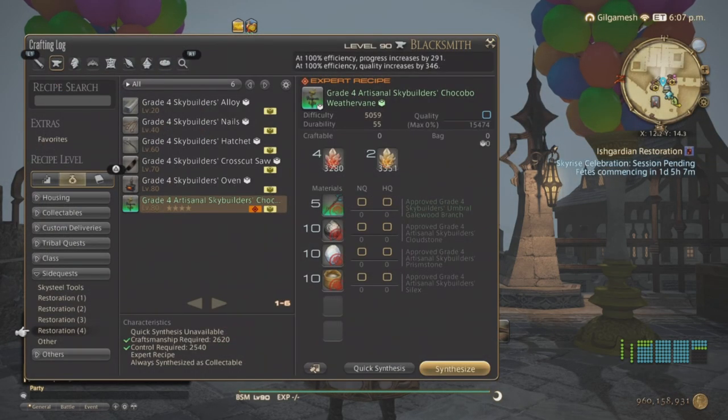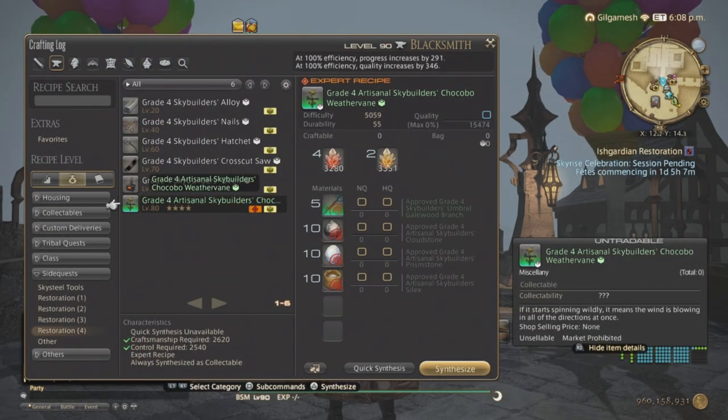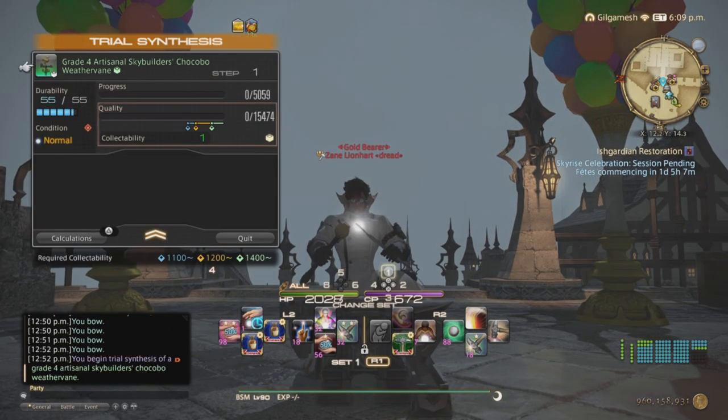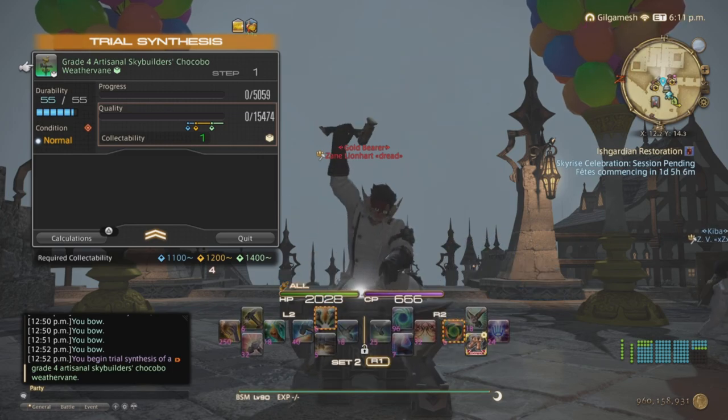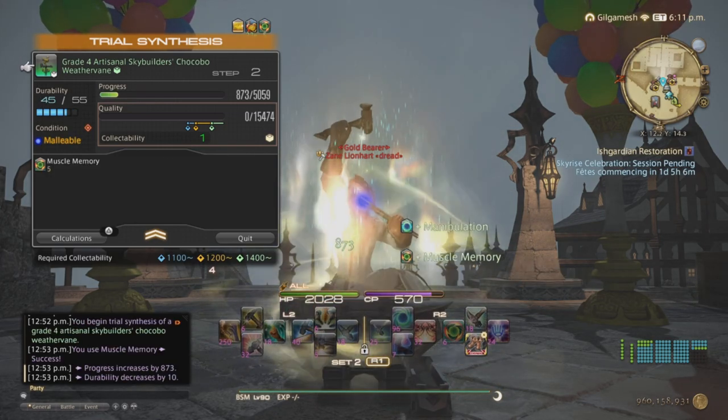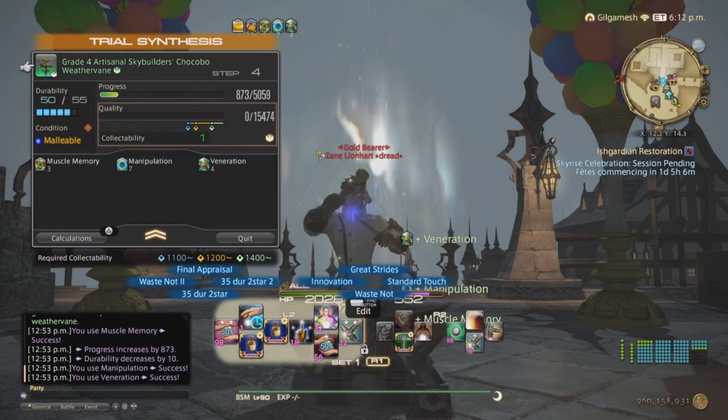So no Goods, Excellent, or Sturdies are required. Do a trial synthesis. The rotation is going to be Muscle Memory, Manipulation, Veneration, Waste Not 2.